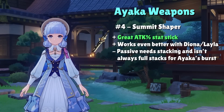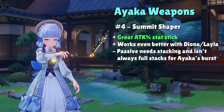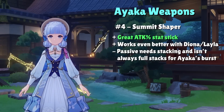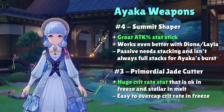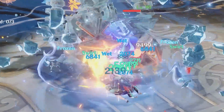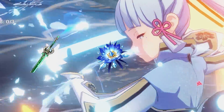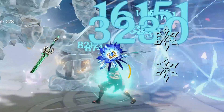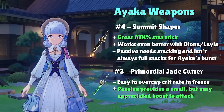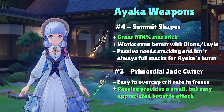Summit Shaper comes in as the 4th best option for Ayaka, especially when paired with Diona or Layla. You often won't have a fully stacked passive for Ayaka's burst, but the ridiculous amount of attack this weapon provides makes it a solid DPS upgrade from Amenoma Kageuchi. The 3rd best weapon is Primordial Jade Cutter, held back by its copious crit rate — it's extremely easy to overcap 100% crit rate when combined with 4-set Blizzard Strayer and Cryo Resonance, so the high crit rate is really only appreciated in melt teams. Despite this, a small but respectable attack boost from its passive keeps it as the 3rd best sword.